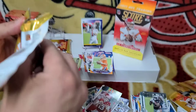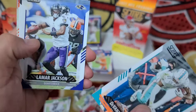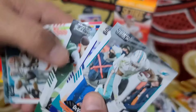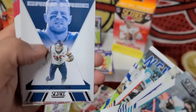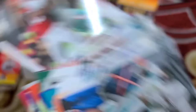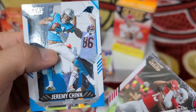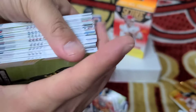Devontae Parker first card, Lamar Jackson, Sam Darnold, Jarvis Landry, Derrick Henry, Jared Goff, J.J. Watt, Jalen Waddle, Tyler Boyd rookie, Patrick Surtain II rookie — he's pretty good. Christian Kirk, Jeremy Chinn. This is getting heavy — just a big base pile right here.